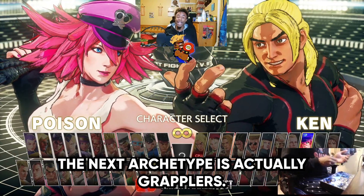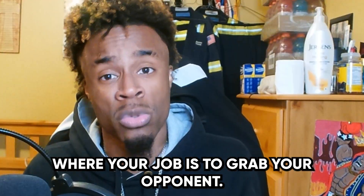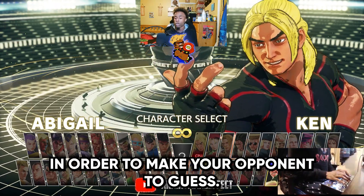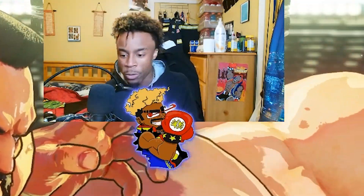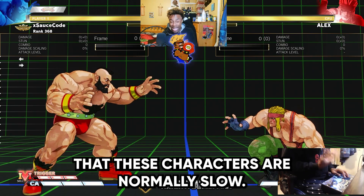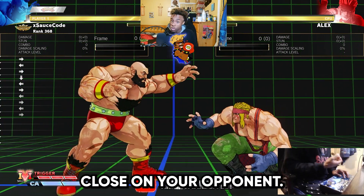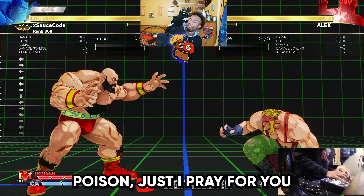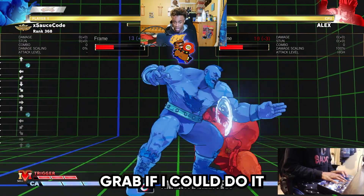The next archetype is grapplers. These are normally the big body slow characters where your job is to grab your opponent — nothing else, nothing more, just grab them. Of course they have mix-ups and options to make your opponent guess. Characters like Zangief, Big Body Gief, and Alex. The downside is that these characters are normally slow, they lack mobility — more like a tank. If you're going against Menat, Dhalsim, or Poison with a grappler, I pray for you. Your job is to get in close and grab them.